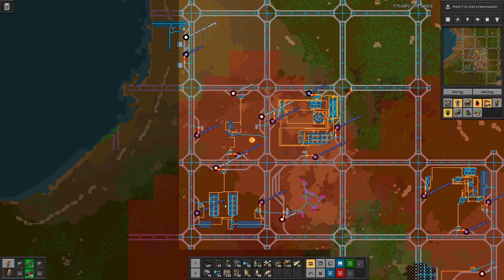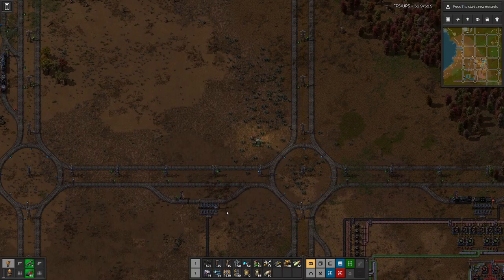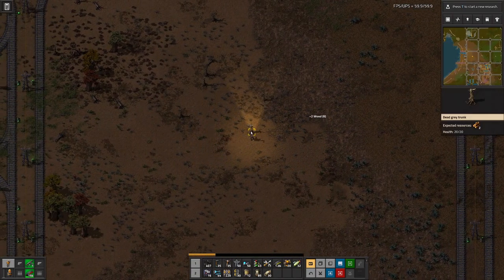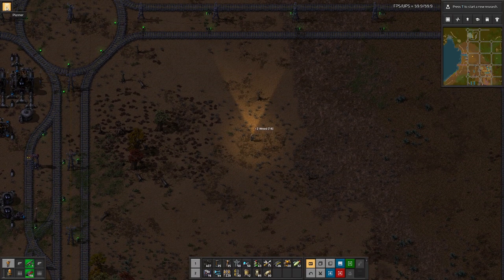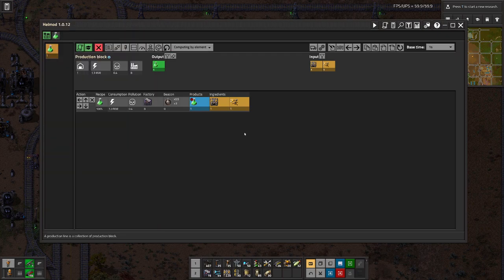We scale much earlier on, so maybe we need a second steam power plant. But on to green science — we have one square here that's mostly empty, which is a good candidate for our factory. Let's see what we can do; we don't need to look at the red science anymore, we want to have a look at the green one.